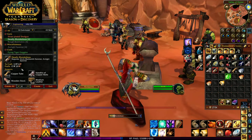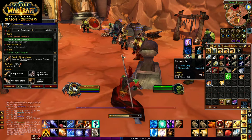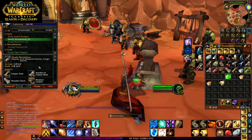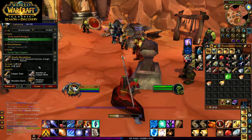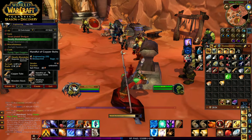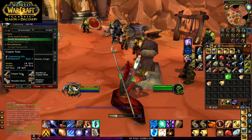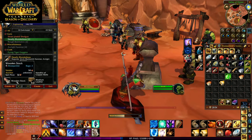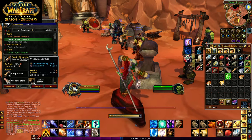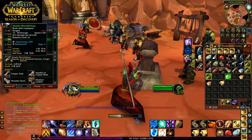If we look at the materials right here, you've got copper tubes — each copper tube takes two copper bars to make and a weak flux. The copper market seems to be fairly stable at this point, so that's about three silver per copper tube, about six silver per blunderbuss for two copper tubes. Four handful of copper bolts is going to be four silver right there, so we're looking at about 10 silver. These wood stocks you buy from the vendor for about two silver each, so that's about 12 silver. And the medium leather you can get on the auction house for under three silver for these two. So under 15 silver, you can make these deadly blunderbusses.